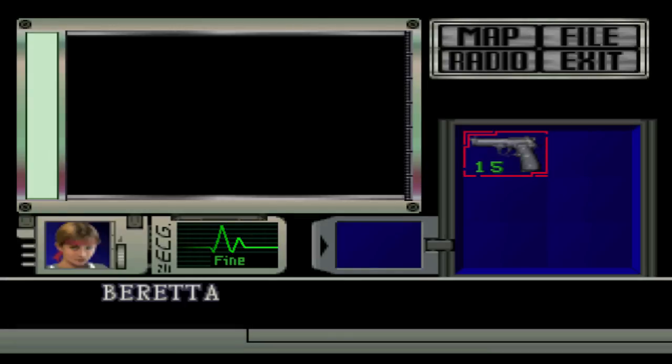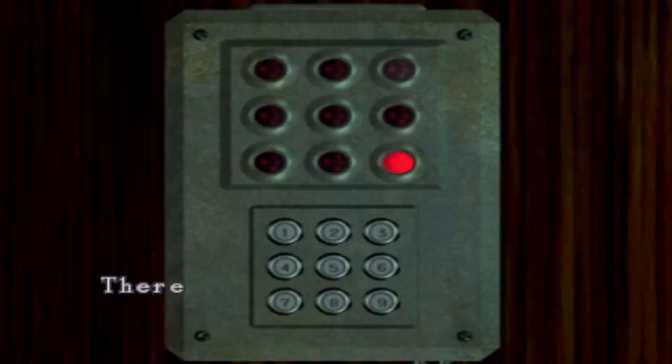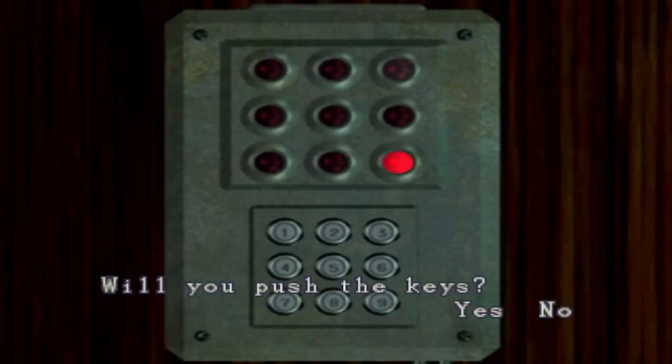So now we're Rebecca Chambers again. The first thing we gotta do is head in here and make the V-Jolt. The goal is to make two red spots.